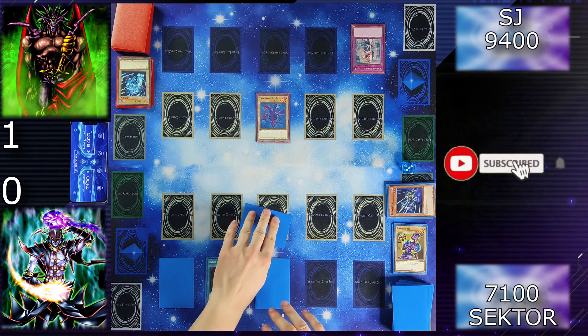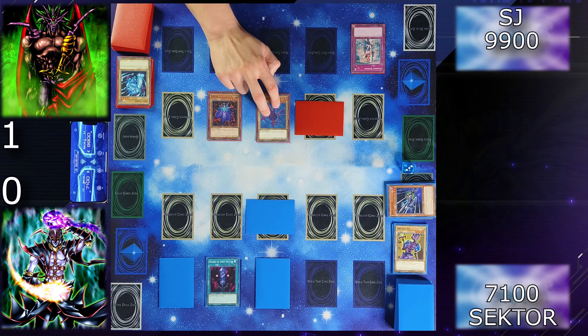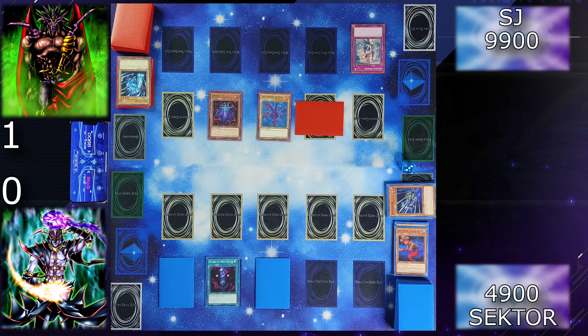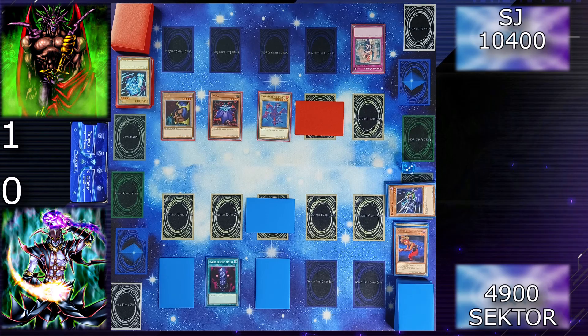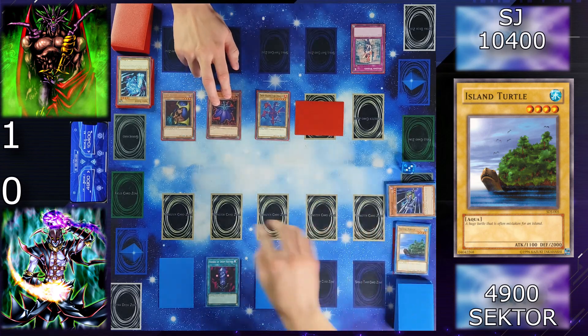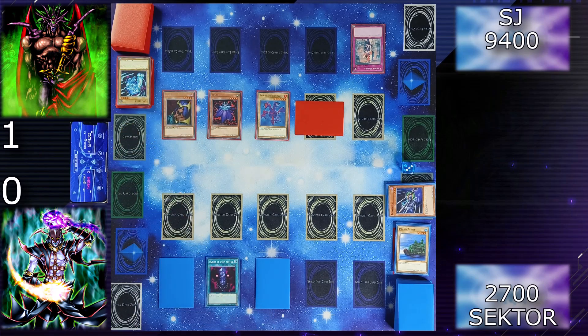Draw for turn — I will set two cards face down and end my turn. Draw — I will set one monster face down, gain 500 life points, and enter the battle phase — attack your face down with Twin-Headed Dragon. Destroyed my Chick the Yellow. Attack you directly with Zolga for 2200. End my turn. Draw for turn — I'll set another card face down and end my turn. Draw, I gain 500 life points. I'm going to normal summon my Dark Elf — it has 2000 attack points, but I need to pay 1000 life points in order to attack.